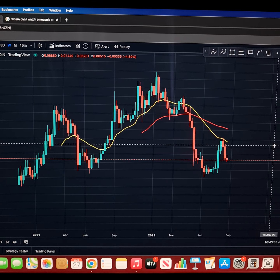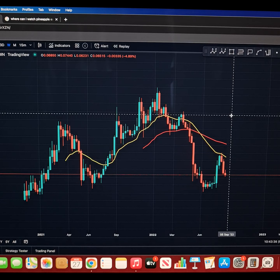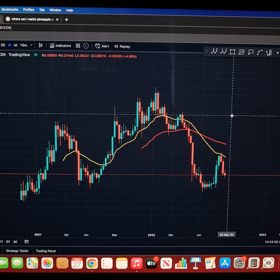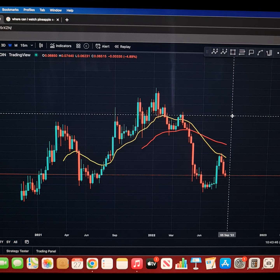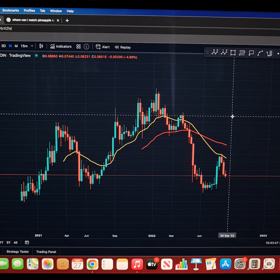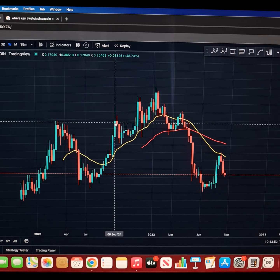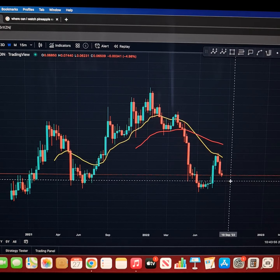Good afternoon everybody, welcome back to another Chart Nerd TA video. I'm diving into ROSE today, which is Oasis Network, and I'm just going to be looking at some of the charts and diving into a new project. Straight off the back, we've seen Bitcoin roll and a lot of the market roll — from yesterday we lost the local low at 20.7K that we needed to hold, and we actually fell below to 19K. A lot of the market this week has had a bit of a rollover.